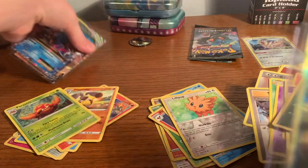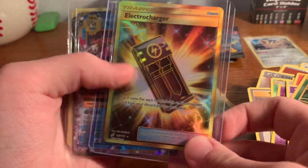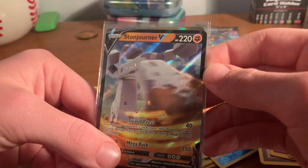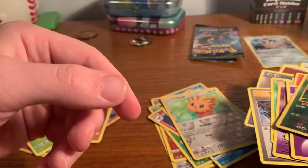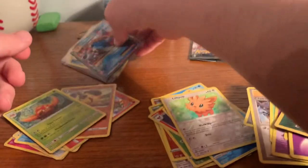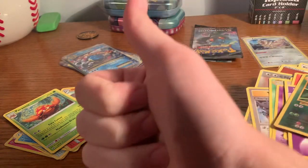Let's go over our pulls real quick. First pull was an Electrocharger golden card. Then we got a Starmie Break card. We got a Stone Durant V, and a Mega Blastoise EX — not full art. If you did like this video, go ahead and drop a like and I will be coming out with more content in the future. Thank you for checking out my video. I hope you guys have a great day. Wish you some luck on your next Pokemon opening. Have a good day!